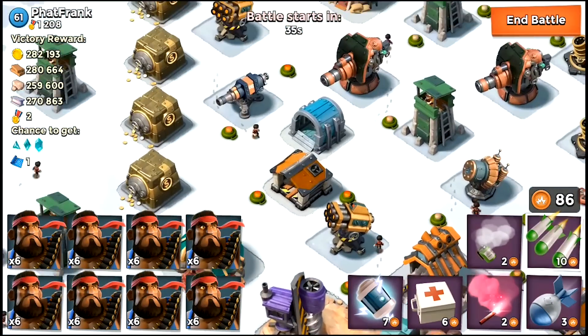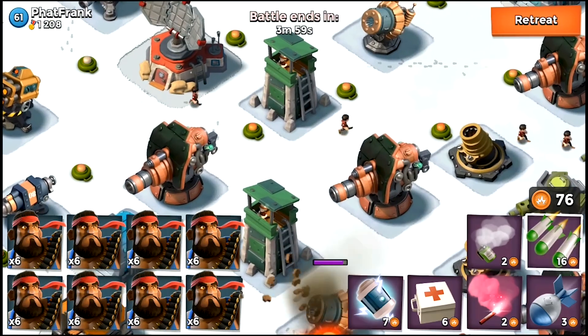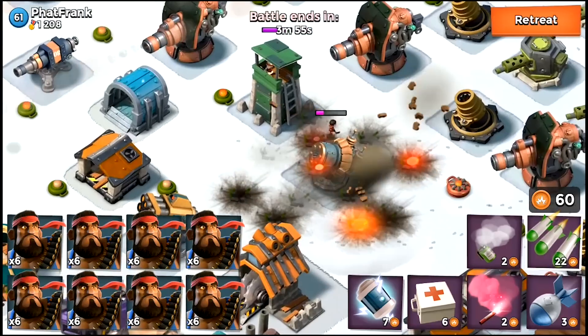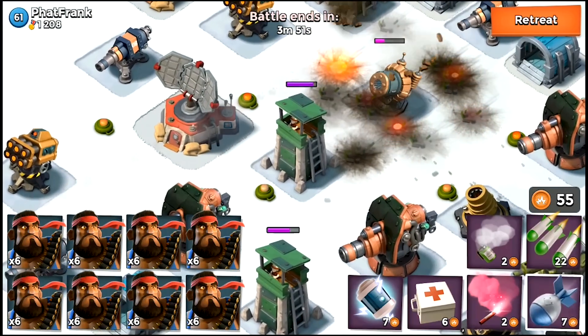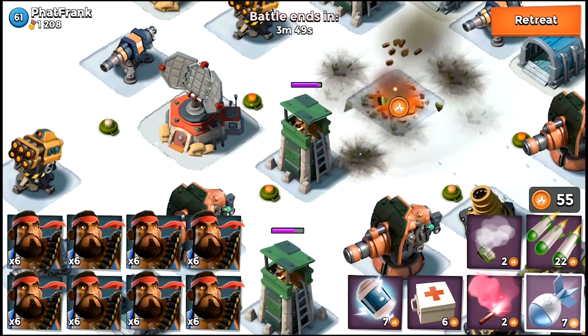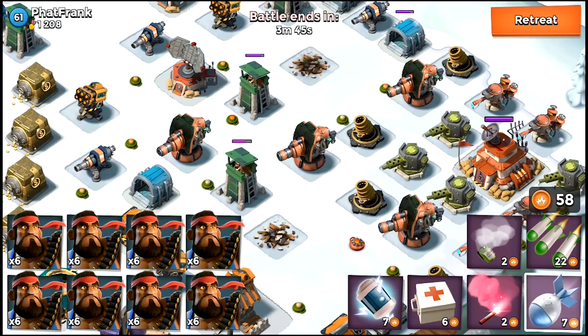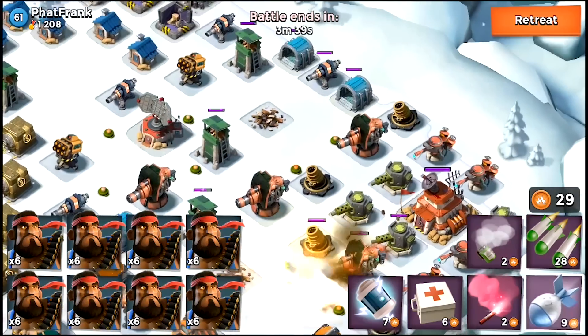This is Fat Frank's base and from what I see here it's an offensive base — he does not have any ice masterpieces here, so that means it's gonna be easier for me to take out the defensive buildings. I'm gonna start working on the shock launchers and taking out both of them. Both shock launchers are now down and I still have 58 gunboat energy.